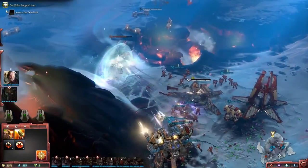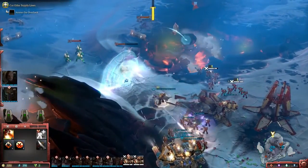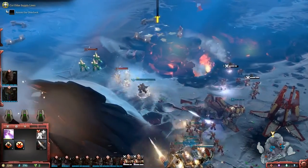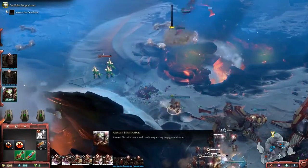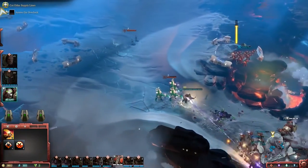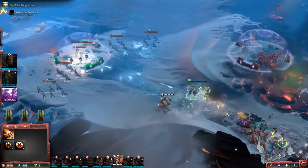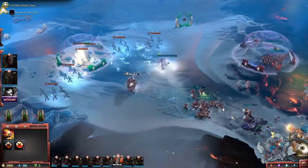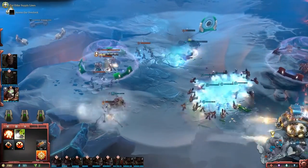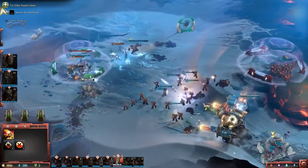Ranged units are safe in cover, but they're safe only from ranged fire. Melee units like my assault marines can go right in there — you can see them moving in to take the cover. My third elite is ready: the Assault Terminators. They're another melee specialist, and I'm going to use them to take that cover on the left of the screen, teleporting them in to take care of those Dark Reapers that are inside. They can go in without destroying the cover, deal with the enemy, and capture the cover itself. That way I can use it.